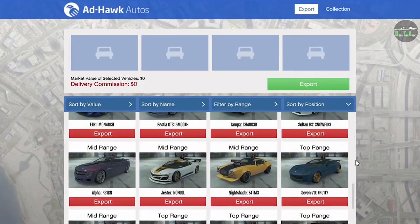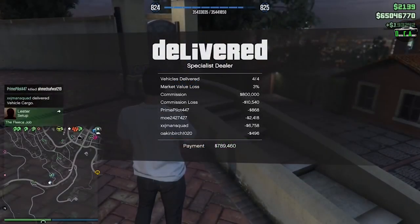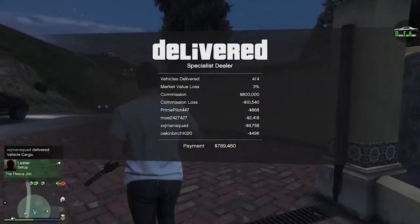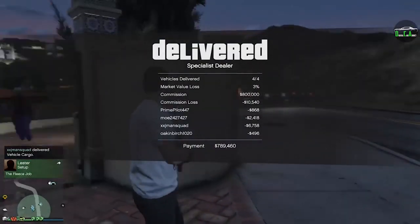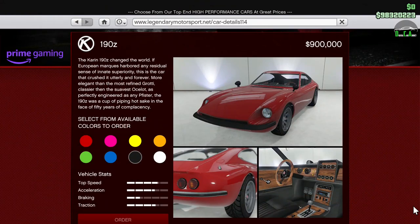Lastly, and best for last, we have double money GTA$ and RP on vehicle cargo sell missions, aka Import/Export. I'm glad this is back — it's been a while since they last did this and I know it was a very popular community request. Cayo Perico is still a better way of making money, but this is a great alternative, especially if you already own the vehicle warehouse but don't own the Kosatka submarine. The vehicle warehouse properties are also on sale, so it's a great time to get into this business.